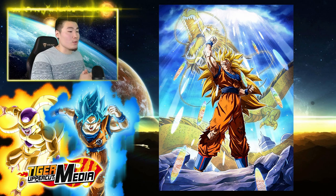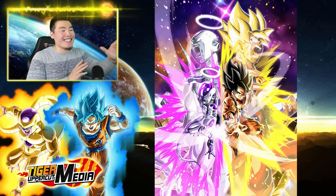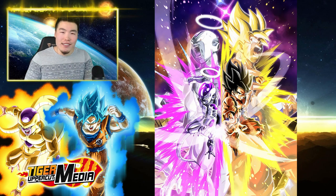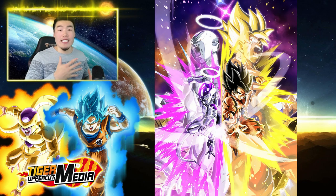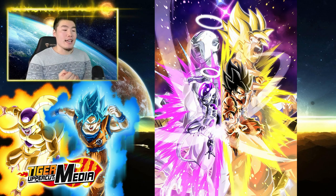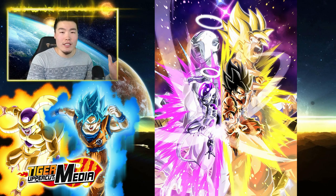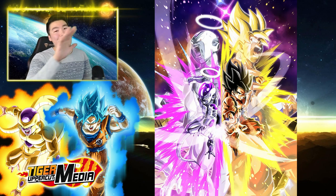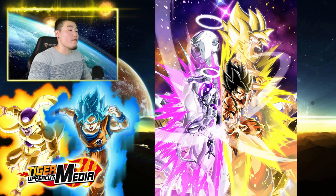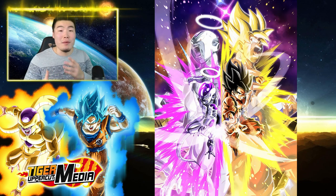Last but not least, we have Tech Vegito Blue — another super hard hitter. Of course, this list isn't exhaustive; there are still some other solid subs that can definitely make the cut. But overall, the Representatives of Universe 7 category team is very strong, though it is a little bit limited at the moment. You do need some very specific units to make it a really, really strong team to compete with some of the other categories out there. But I do expect them to release more units very, very soon to expand upon the category, so this shouldn't be an issue for much longer.